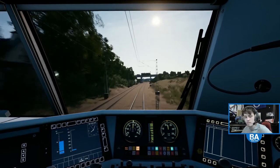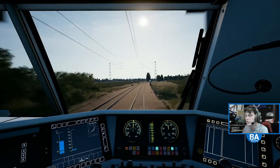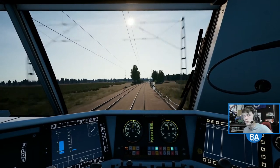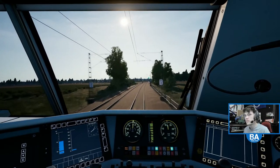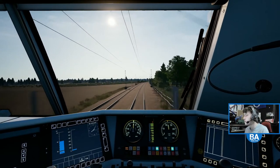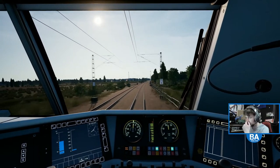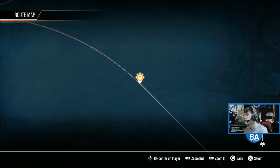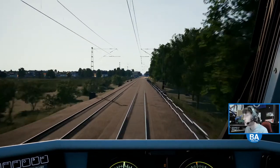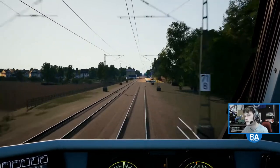What is everyone's favourite service to do on this route? Do you like doing the fast ones on the fast line, or do you like going through all the little villages on the slow line? What do you prefer the most? The speed does go up to 160 once we get onto the bypass line. Coming up on... it begins with G - I can't remember it though. Gabizel? Always forget the name of this station.